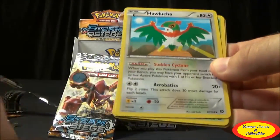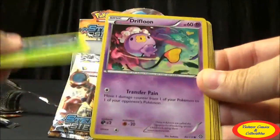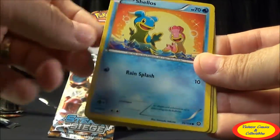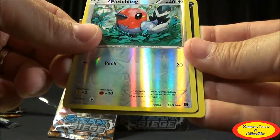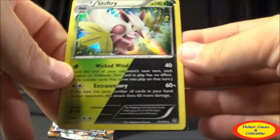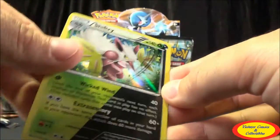Seventeenth pack: Skiploom, Hawlucha, Tangrowth, Drifloom, Aipom, Larvesta, Dino, Shellos, Fletchling Reverse Common, and a Shiftry Hollow Rare. Not too bad.